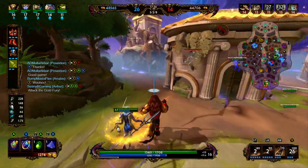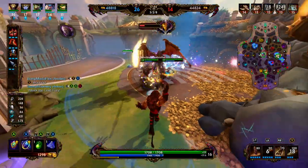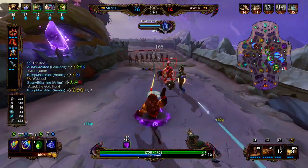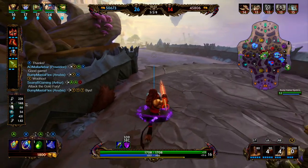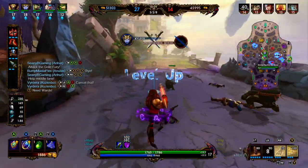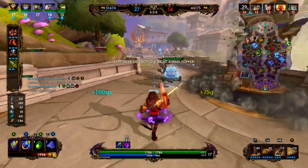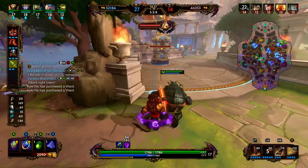We're going to make a play for the Gold Fury — we should be able to get it without any contention. We pick up Kali's purple buff and jump over the wall into another fat minion wave. Three people in mid — looks like we're winning the 3v3. With Kuzumbo here we go ahead and get this tower. We have a small minion wave pushing up so it's probably not worth trying to make a play for this tier 2 tower.